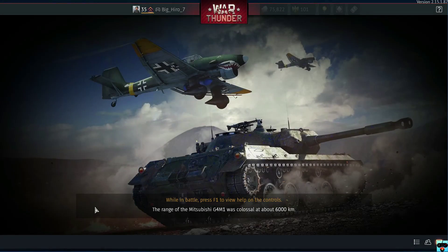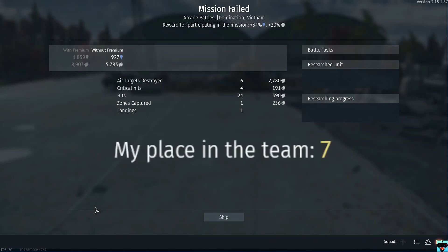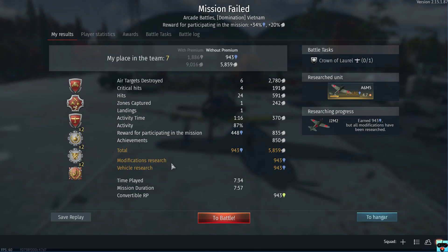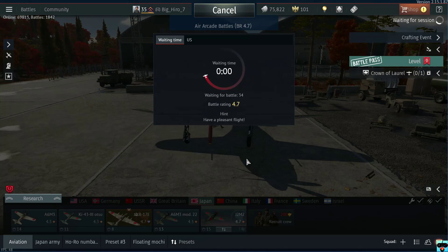We got 7th place with 6 air targets destroyed and 1 point captured, which is pretty good. I think in the next round I am also going to try the same thing — try to climb up as well and pick off some of the bombers. We got 7th place with 6 air targets destroyed, so we did pretty good there. I think some of my shots were pretty lucky — most of it was the luck today, not really much of my skill. But GGs everybody. Let's go ahead and hop into the next round.